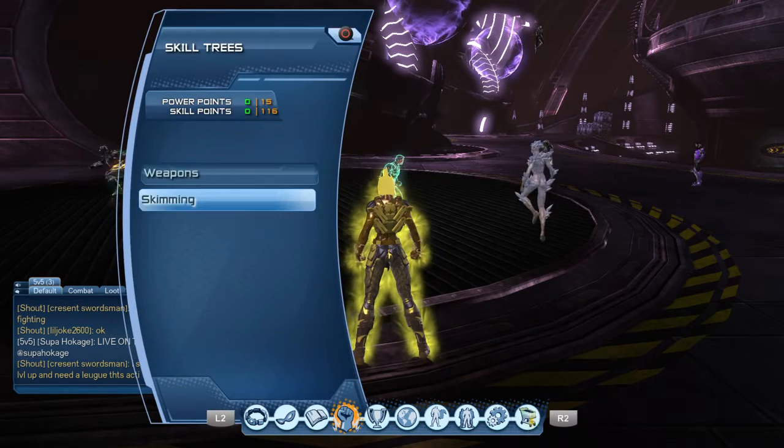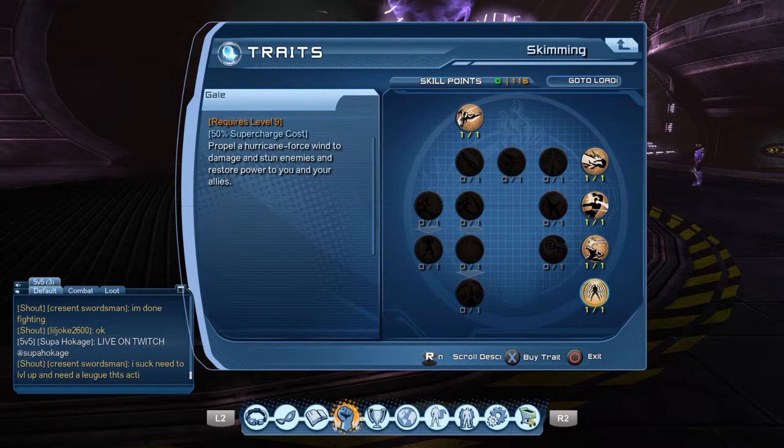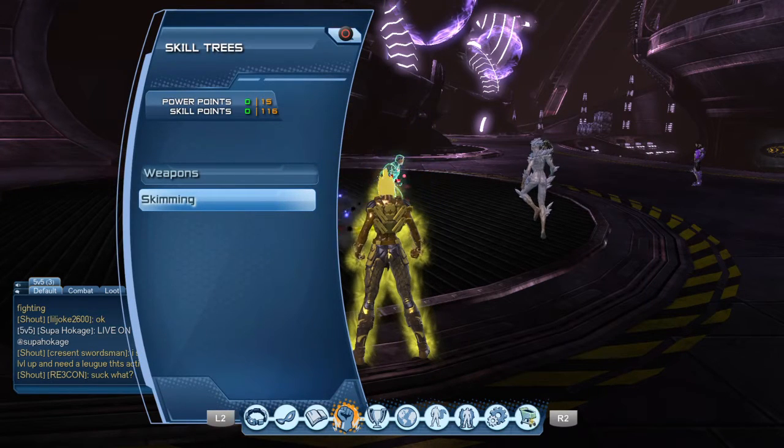For the Supercharge, you go into Skimming, go down the right, and go all the way down to get Gale. You'll use that in your loadout as your Supercharge, and that basically keeps your Crystal powered up so it can keep doing those big one-shots.